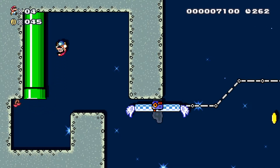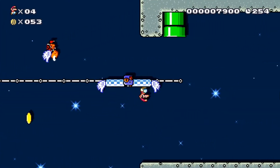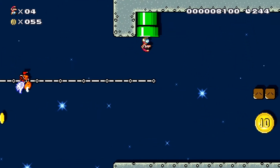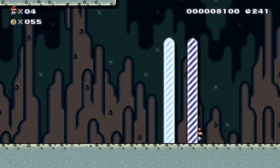Now we just go on this pathway — beautiful. Wait a minute, is there a secret block around here? Yep, that's cool! Big jump and I missed it — damn it.